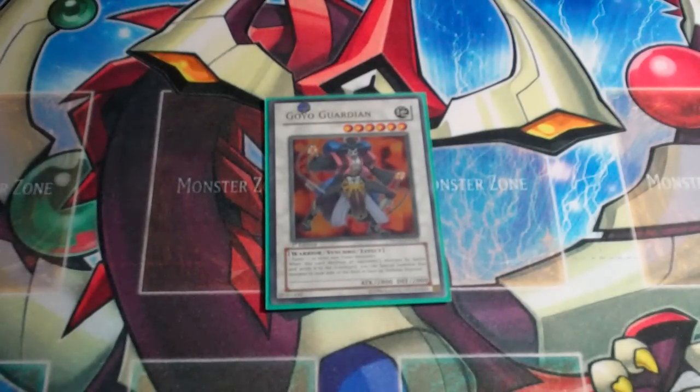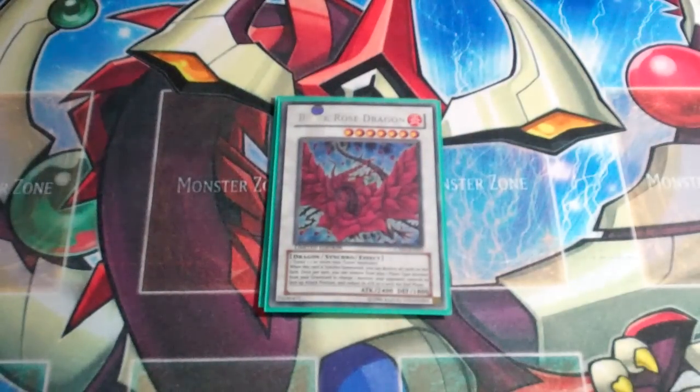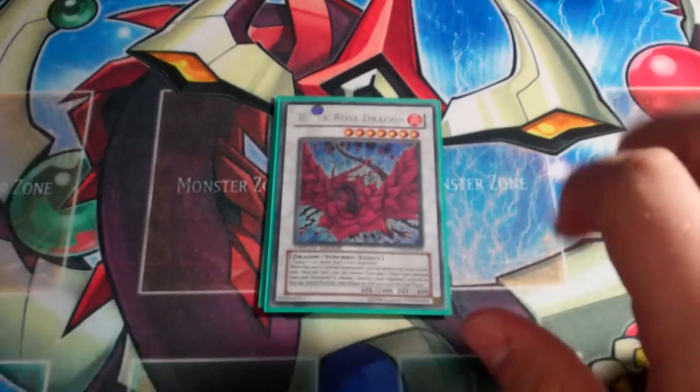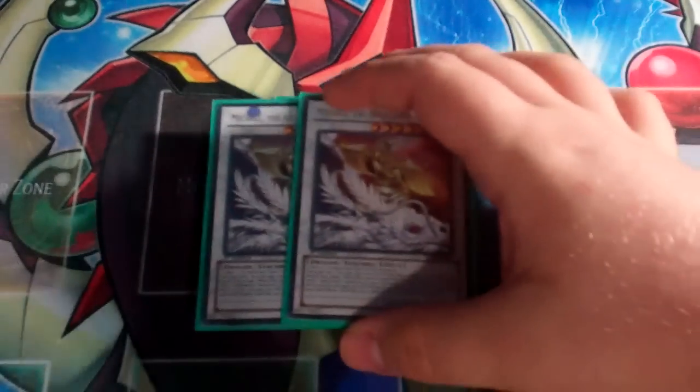Goyo Guardian has been a favorite Synchro for a long time, and now that it's come back, I think it can still make a change on the current format. Three level sevens in the form of one Black Rose Dragon. Can't wait for the Legendary Collection reprint — that's all I'm saying. I also really like Black Rose because if we ever need to nuke the field, this is a good target for all our Dragon Rulers, but especially Blaster. And then double Michael.